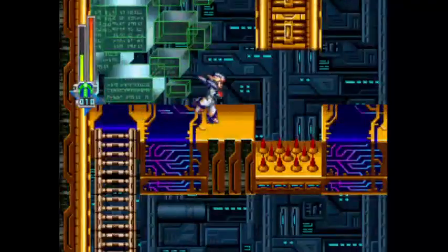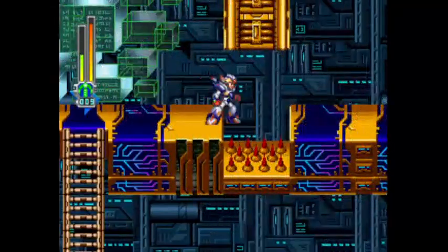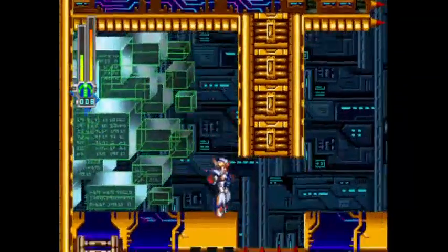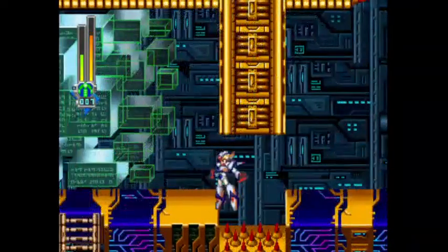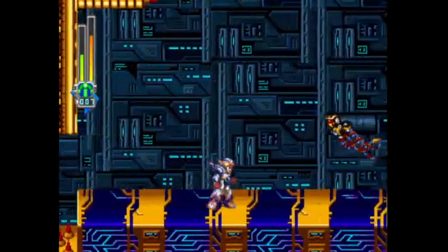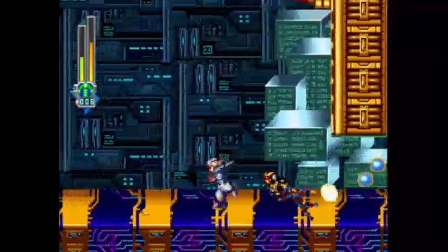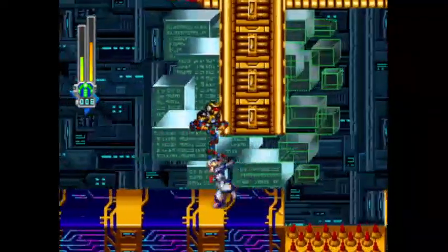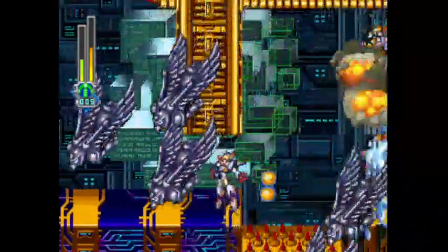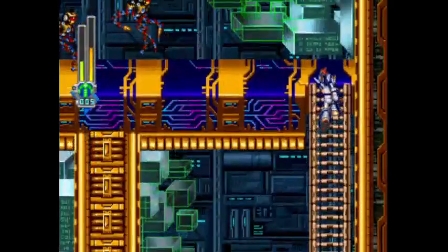There are also upcoming totem poles that can be easily destroyed if you use the charged metal anchor to hit them from off-screen — though you have to actually scroll the upper parts on-screen first. The charged metal anchor is honestly one of the most powerful charged special attacks in the game. And of course, if you've got the Blade Armor or Shadow Armor, cutting off a portion of the stage by jumping upwards onto the floating platforms is also an option.